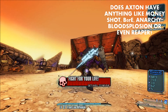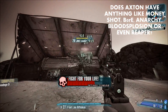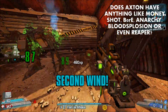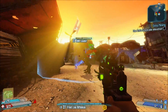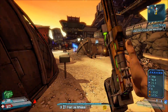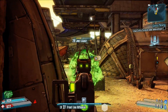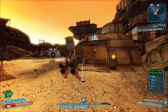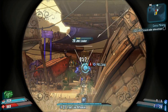You compare this with Salvador, who has Money Shot; Zero, who has B0re; Krieg, who has Explosive skills; and Gaige has Anarchy stacks. Even Maya has something like Reaper, which allows her to deal more damage to enemies when they're at lower health. All of these skills can really put the pain on enemies. Axton doesn't have any skills that can lead to insane damage bonuses — it's not that he isn't capable of insane damage, it's just not achieved anywhere near as easily as with the other five Vault Hunters.